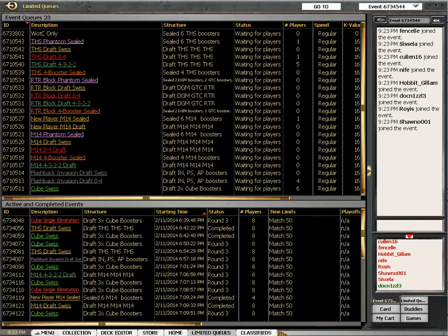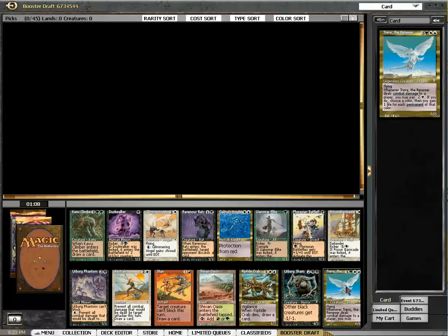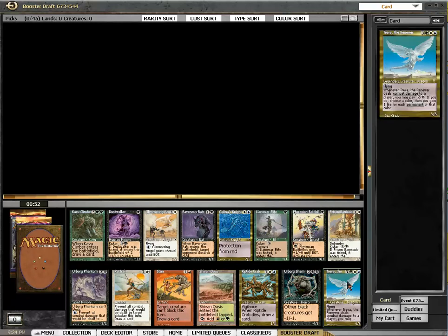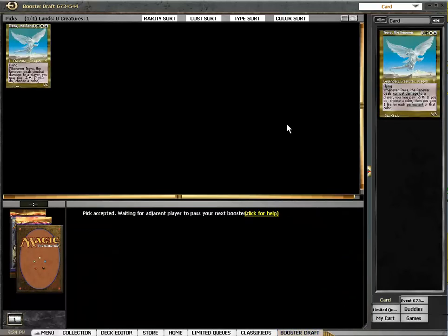Pricelists are up. Looking for an awesome first pick — it's Treva the Renewer. This is a dragon. I think I'm gonna let this shape my draft. Yeah, I don't think we're passing the dragon. So Treva, and we are now white, blue, green. How different is that? Let's see if that works.